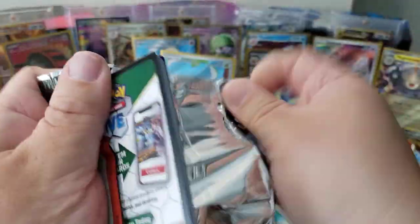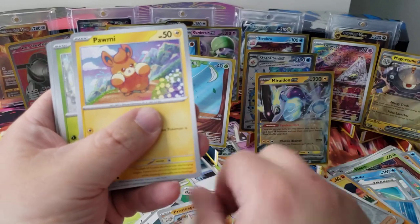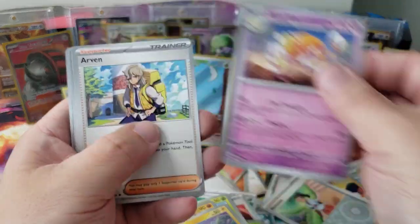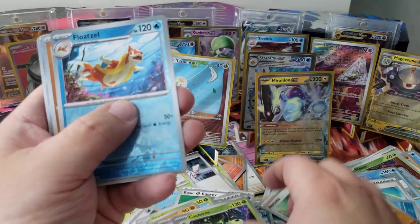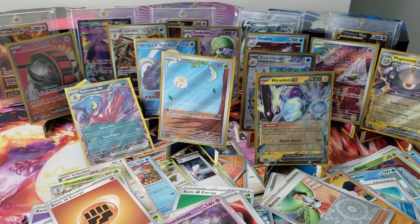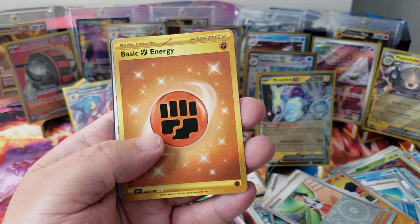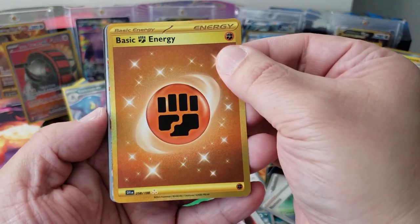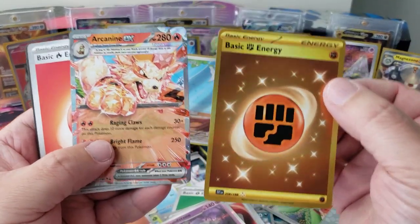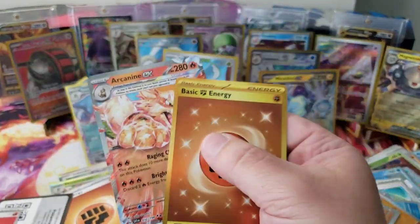One pack left and then the gold card reveal. We got Simolev, Primate, Palmon, Tarountula, Espartha, Arvin, Cacturn, Floatzel, Hawlucha, Houndstone. And then the last pack — Breloom — and we got a basic energy gold card! Holy crap, and there's something else here too — we got an Arcanine EX!